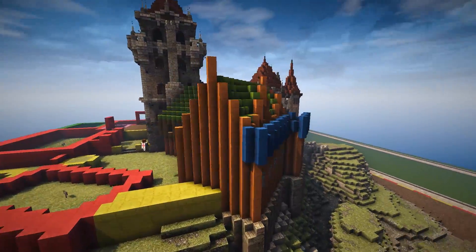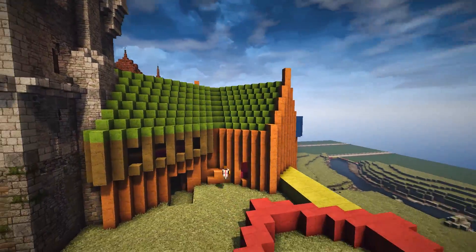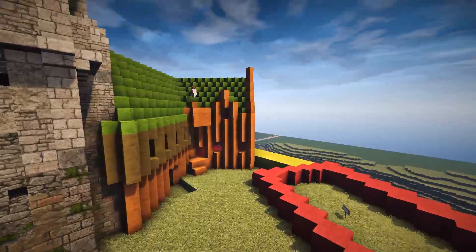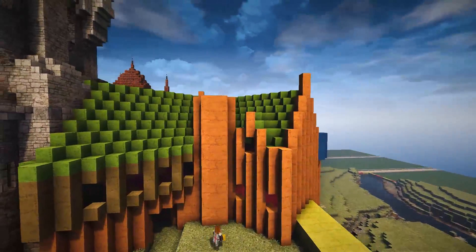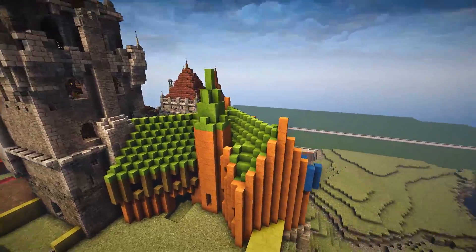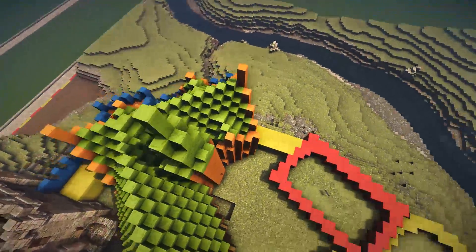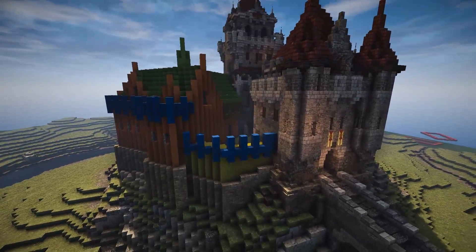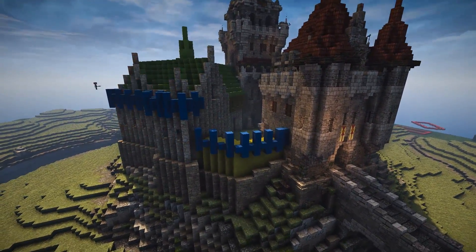Heading around the building here, we're going to be working on the back. This side I want to be a little bit more fancy because this is where the Lord is going to see the most — this is the interior part of the castle. It needs to look a little bit more well-built and preserved, and so we'll get to that later on and you'll definitely see that shape up.